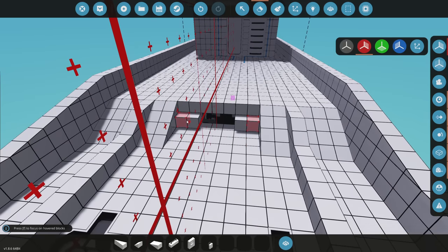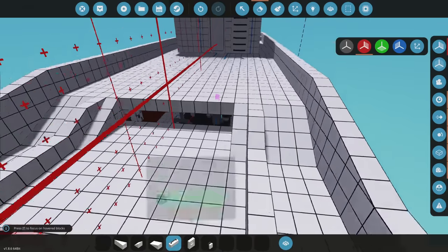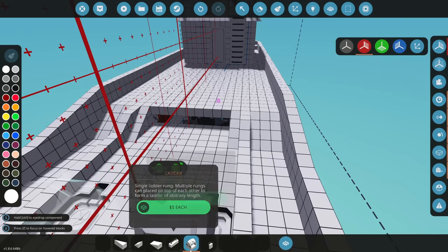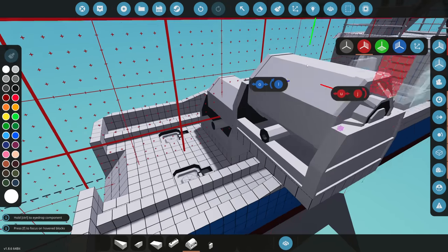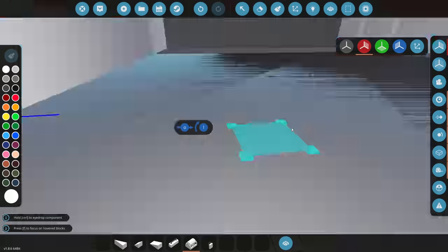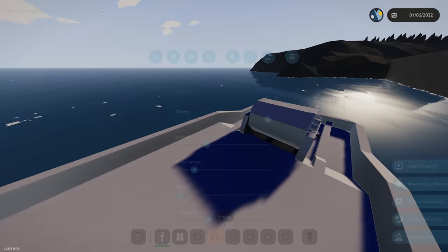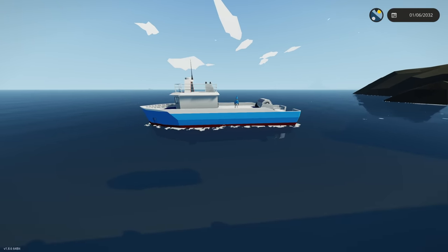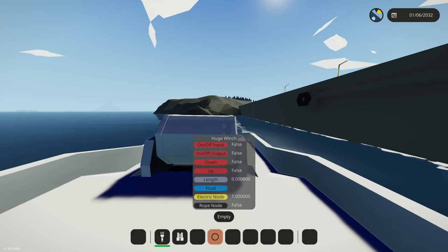I actually kind of like the larger winch better. Let's spawn in the large one and see how it looks. It is so big — I think putting it right there would work, though it weighs 400 mass. Let's spawn it in and see how this floats with 400 mass on the back. It actually isn't floating bad at all — that's surprising. The winch will definitely work there.